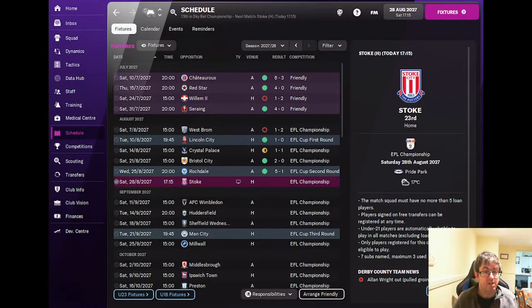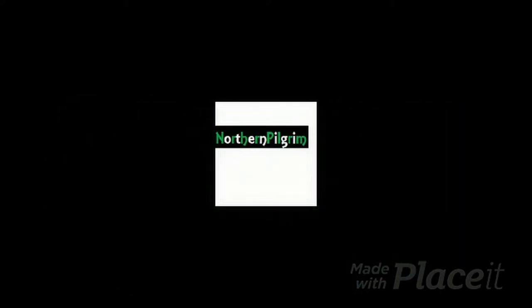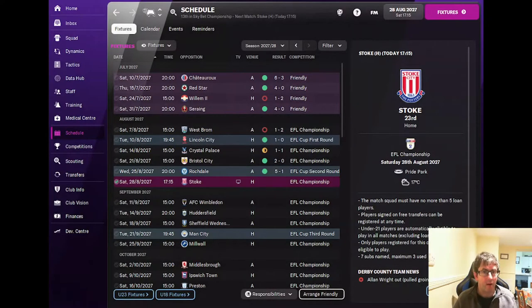We've had a decent start to the season. Stay tuned to find out if we can carry it on. Hello and welcome to episode 54 of Rebuilding Derby. My name's Jamie. Coming up on today's episode I've got two games for you. In the EFL Championship we're at home to Stoke City and then away at AFC Wimbledon. Let's get into the first match of the episode.